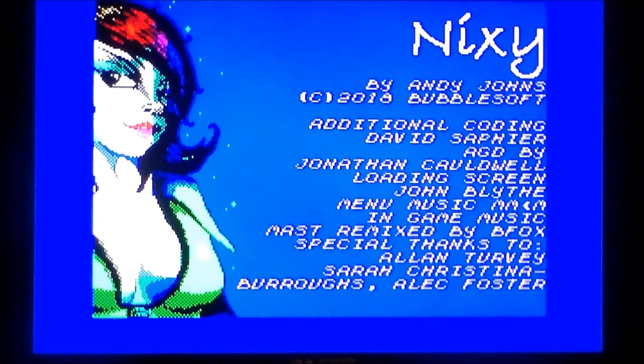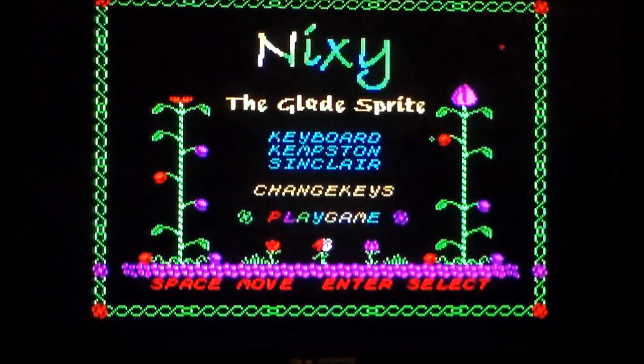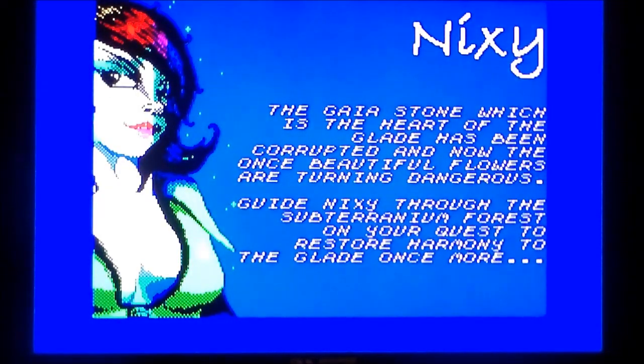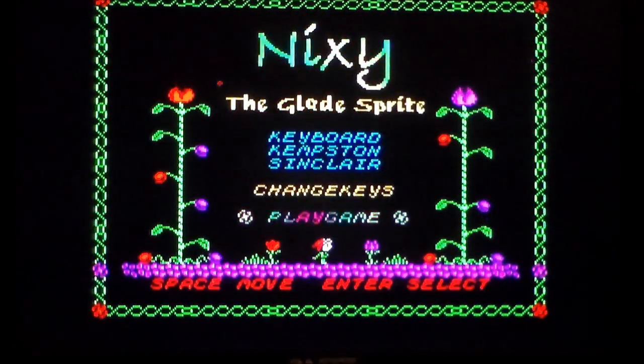This is Nixie, the Glade Sprite. It's a brand new homebrew ZX Spectrum game. It was released this year and it was developed by Andy Johns. I did not know this was a thing until I started pootling around on my favourite ZX Spectrum homebrew site, and this got amazing, amazing reviews. Listen to the music. As you can see, it's a 128K version — why would I download the 48K when I can play 128K, which is obviously my favourite incarnation of the Spectrum.